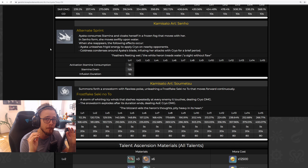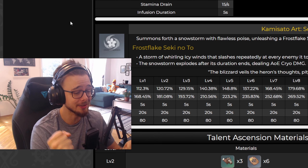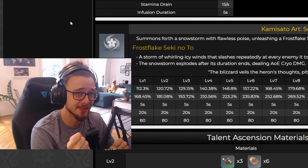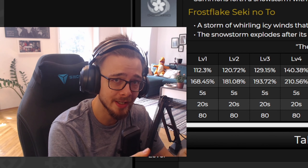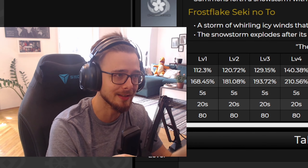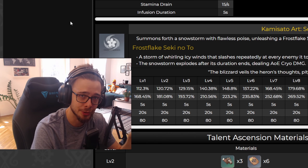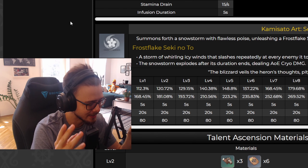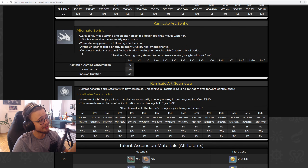Generally, mixed damage butchers the DPS of any character. I bet you've all experienced this with Diluc, where he runs out of his infusion from his burst while still waiting for his E to come up again. Before, he hits for like 30,000 damage each hit, and all of a sudden he swings around his claymore awkwardly and only deals like 2,000 damage or even lower with each auto attack. That's mixed damage — and it butchers the DPS output of any character you're playing. But not so with Ayaka.